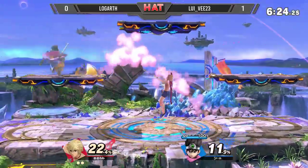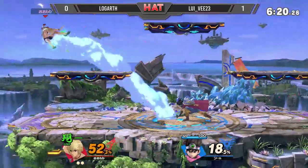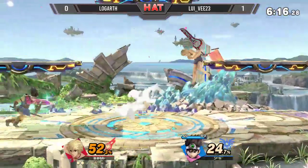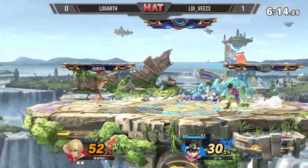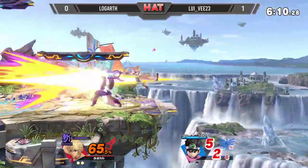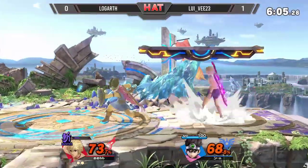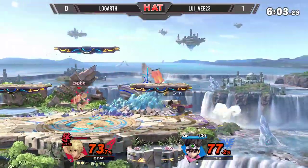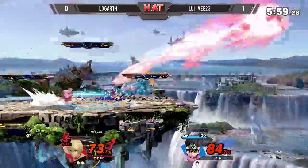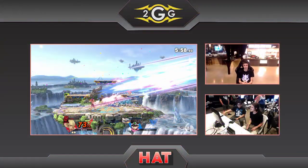Logarth can start to make moves in neutral — Jump art coming out, up airs through the platform. Accelerato — he'll have his speed Shulk, of course, not quite used to being outsped in most matchups. Usually when he does, he'll have his speed art on deck, although the back air is a great return option from Logarth. Hero's ground speed is very good, but all that forward smash ground speed will not save you there. Logarth evening it out — one-one.